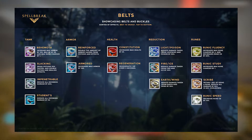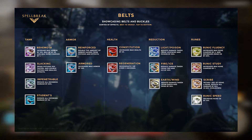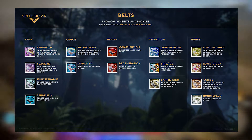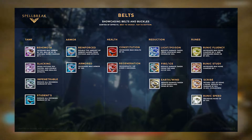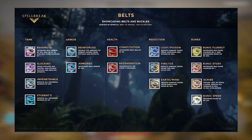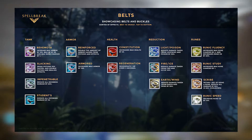For the sweaty tryhards among us, we have Legendary tier belts. The Behemoth raises your max armor by 100, your max health by 25, and your max rune usage by one. The Belt of Runic Frenzy raises rune usage by two and lowers rune cooldown by 20. And so concludes our talk of belts — may your pants never fall down.